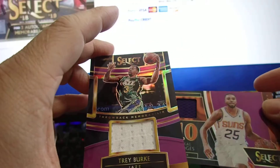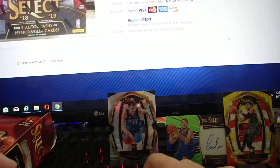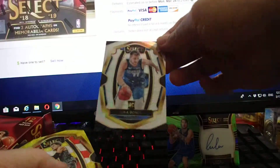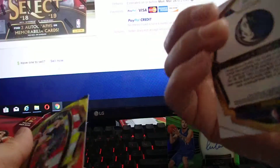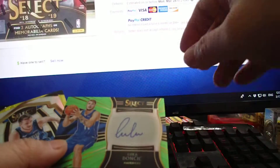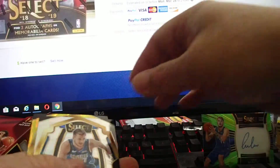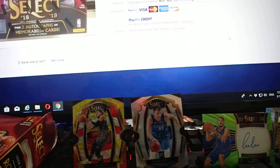Recap: Trey Burke throwback memorabilia, Mikel Bridges rookie. Of course, Trae Young prism. Luca silver prism premier level — all these are premier level prism. And Luca green autograph on card. I'm happy! Thanks for watching, don't forget to subscribe, press the like button, and I'll see you later. Thanks for watching, bye!